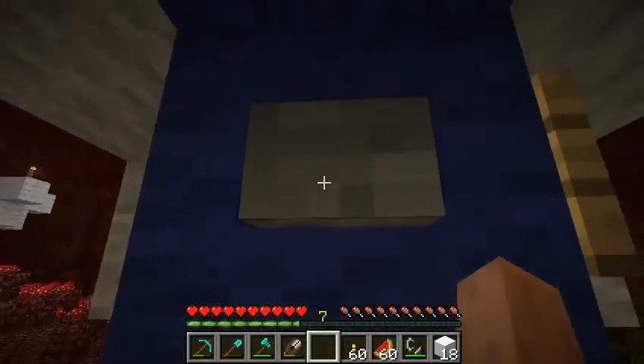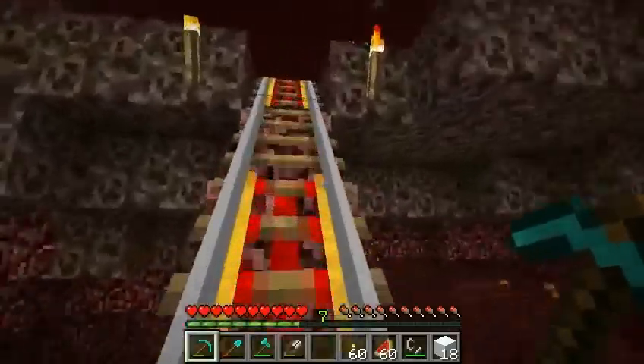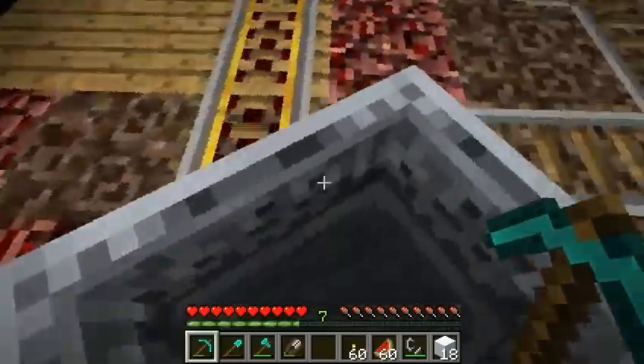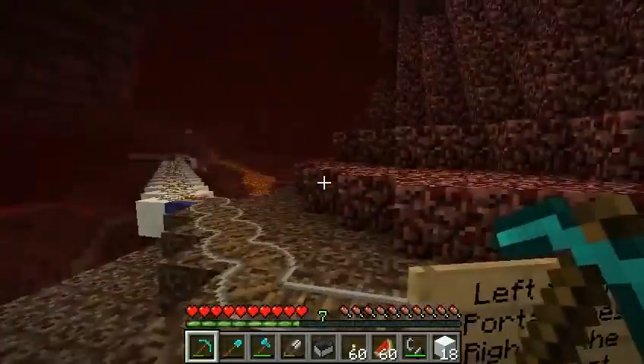Basically, if you go in the bottom, what happens is you launch onto a booster rail, and it gets you going all the way up. Notice up here you kind of slow down — I think it's because of the soul sand down here, actually. It's kind of interesting. Anyway, so there we've gotten up all the way, and you can see around.